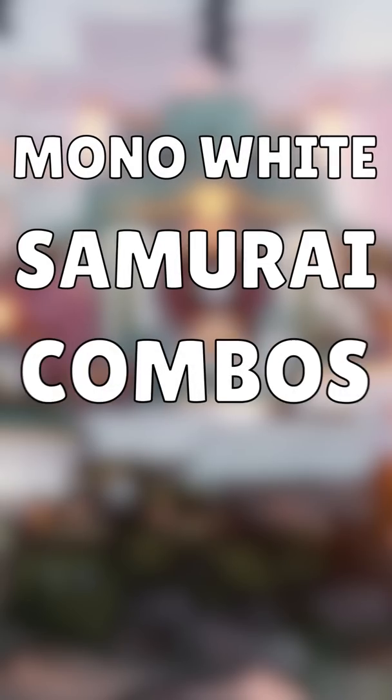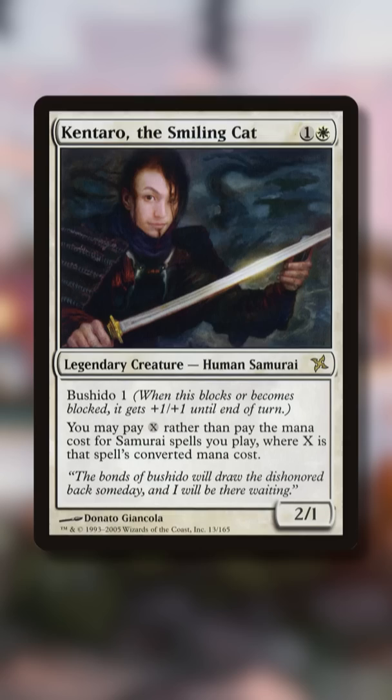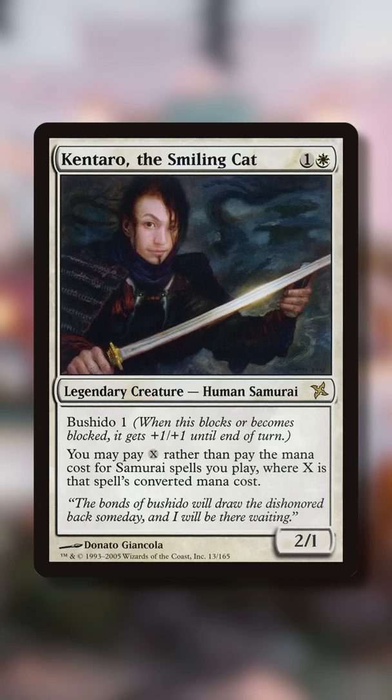Mono White Samurais may look like a meme deck, but with Kentaro as your commander, it becomes a deceptively powerful combo deck. Kentaro lets you spend generic mana to cast your samurai spells instead of the regular colored mana.